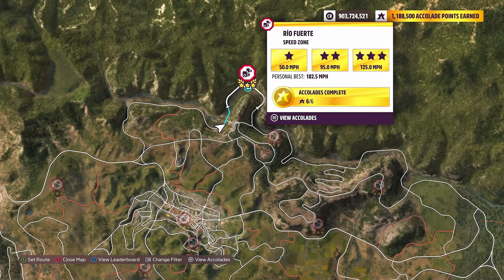So this is the Rio Fuerte speed zone located in the top right hand corner of the map. Now remember we only need that two star objective — just two stars from this speed zone, so 95 miles per hour or more.